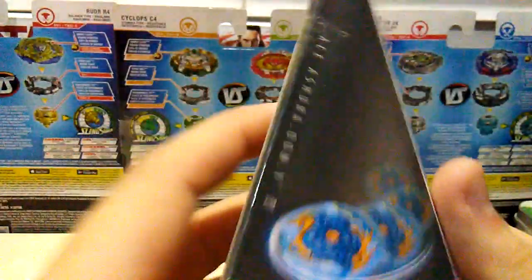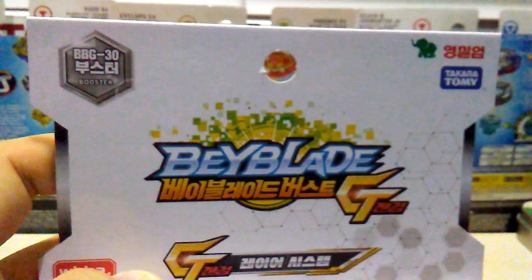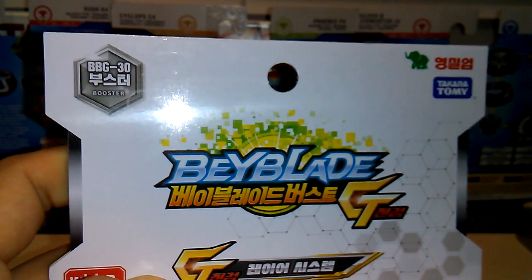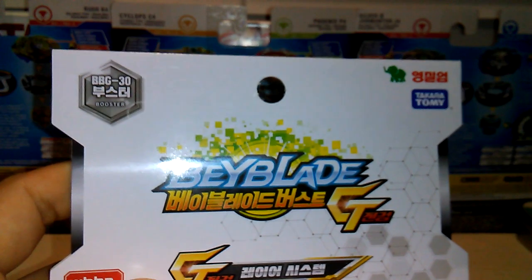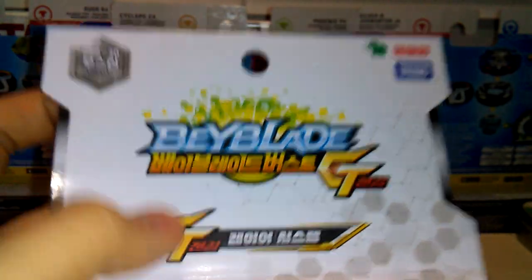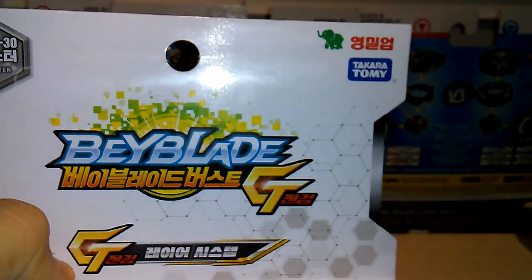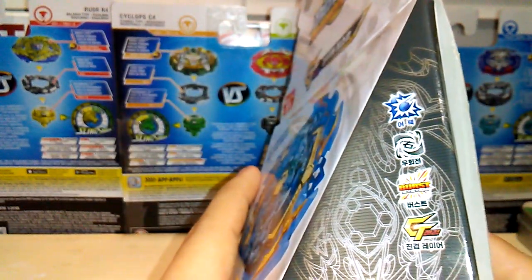So I got this for the gold red suit I was gonna put on Slash Valkyrie, and for the Variable Dash. Taking a look at the top, it is the BBG-30 — I wonder what that even means, but when I saw that I was like 'oh my god, Beyblade Geeks.' It is a booster, so it doesn't come with a launcher or a ripcord. It is an attack type, right spin, part of the Burst system and part of the GT layer system.